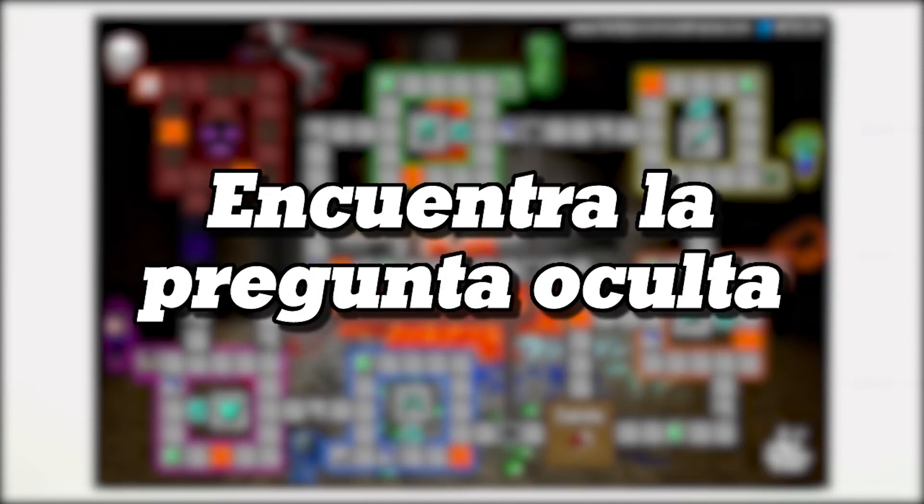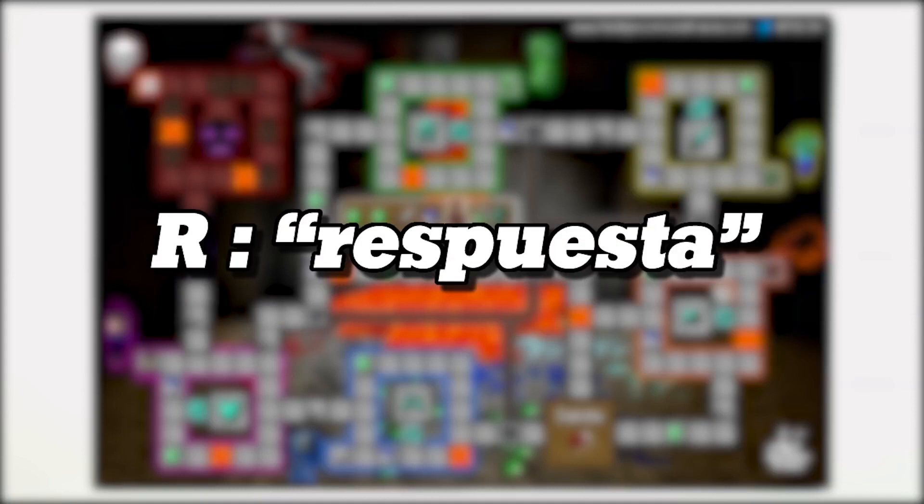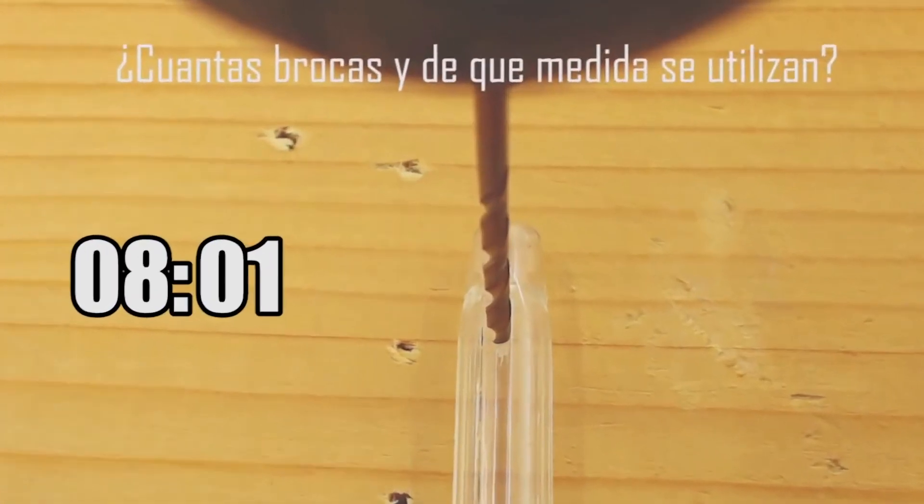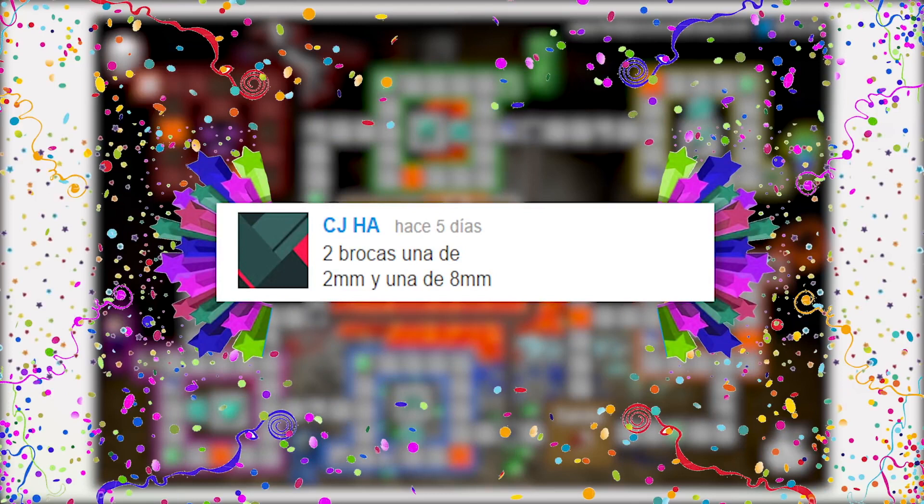Now it is time for the hidden question — have you seen it? Do you know the answer? If you do, tell us by typing the letter and the answer that you believe is correct. The answer for the hidden question of the previous program was hidden at minute 8, second 1, and the question was: how many dice are there and what are their missions? The correct answer was given by CJH. Thanks for your comments and for participating. Now we leave you all with these funny comments. We'll see you next time.